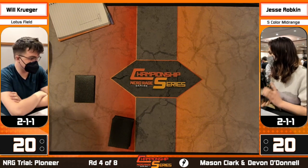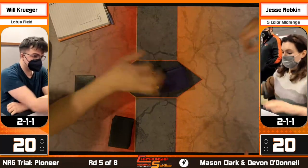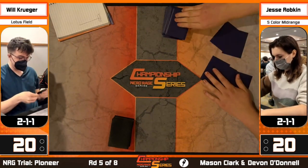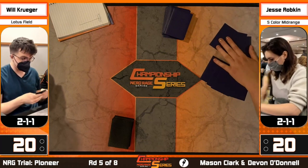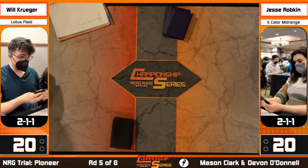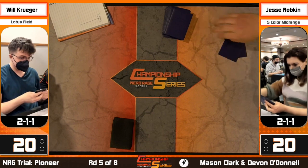Will Krueger named your deck list on melee as part of the commentary team - name your deck accurately for future matches. Jokes aside, Krueger's deck is very similar to Conor Lally's deck from a couple rounds ago; those two close friends have worked together on this deck. We're seeing Jesse mulligan down - she knows her normal game plan isn't good enough. She can't one-for-one against Krueger and needs to find Slaughter Games or a fast Sylvan Caryatid hand.